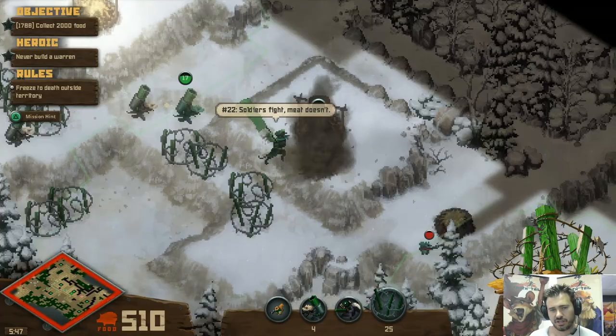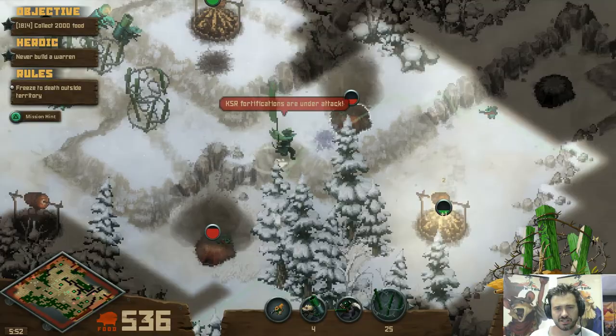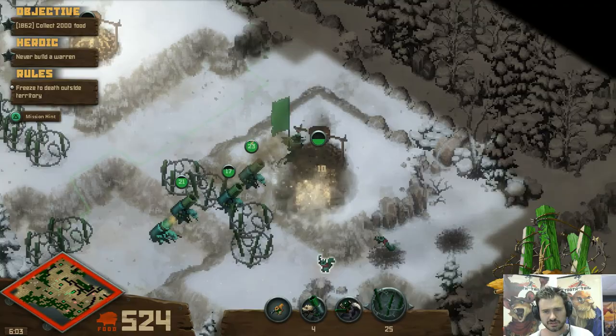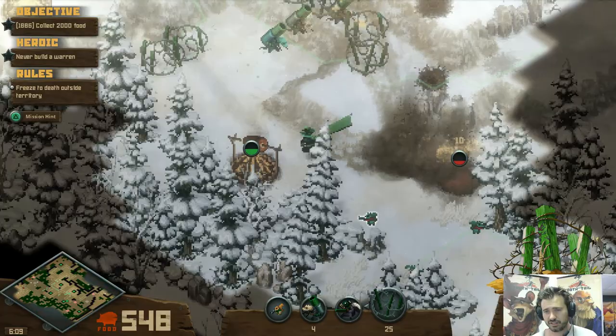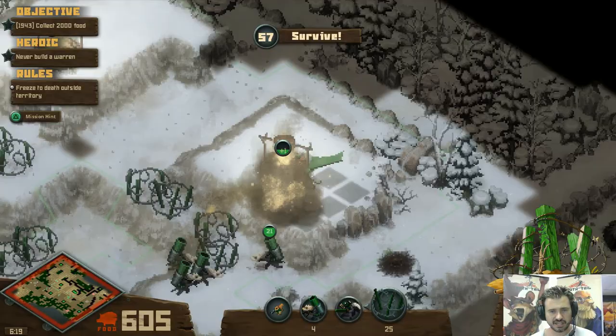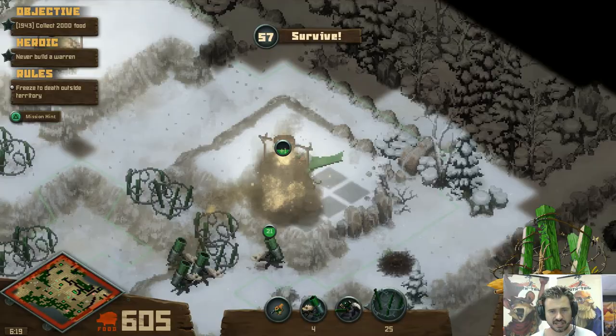Let's reclaim that. It looks like if we just hold our ground, we're going to be fine. Take that guy out. That number is the amount of food that we need to collect, so we should be fine given that we've got six active campfires. I can probably just sit back and this winds itself now. And that'll be the heroic as well. Boom.